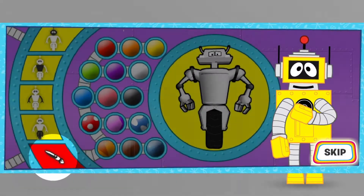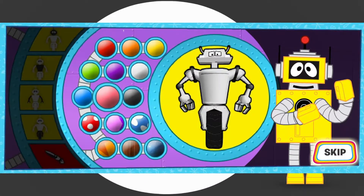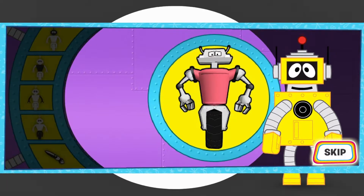The last tab will let you pick colors for your robot! Just click the color you want, then click the body part to color it! When you're happy with your robot, click Done! Here we go!